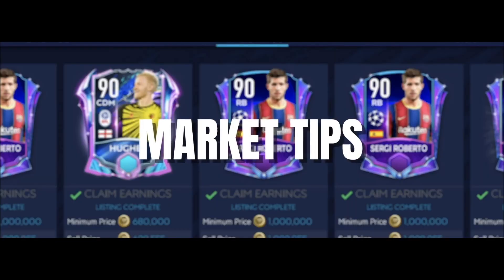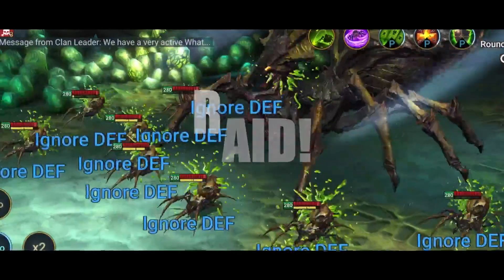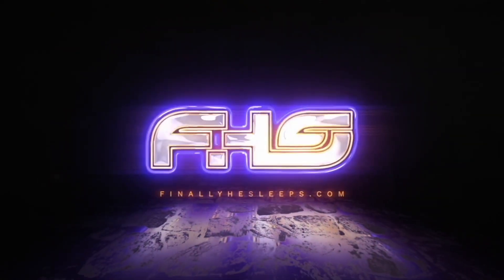EA is releasing Team of the Season on Thursday at reset. Here's a quick guide on how to get ready, what we know, and what we don't. Team of the Season is coming, and it's coming quick — dropping on Thursday, which is much sooner than anybody anticipated because we're still in the middle of UCL, and we've been getting these two-week pack promos. We had so much more planned before the release of Team of the Season.